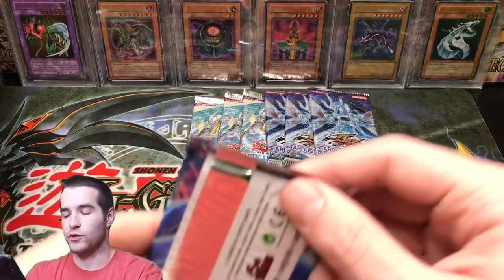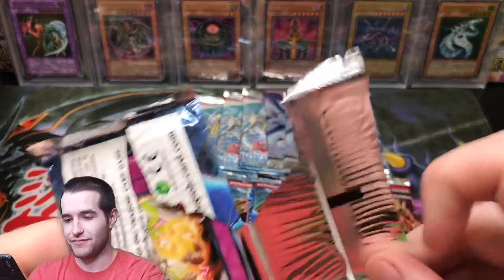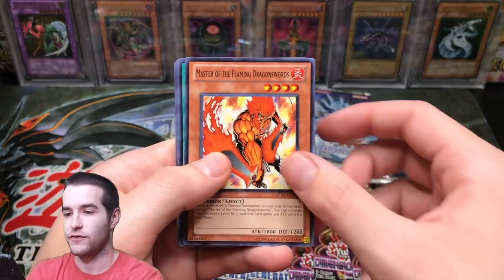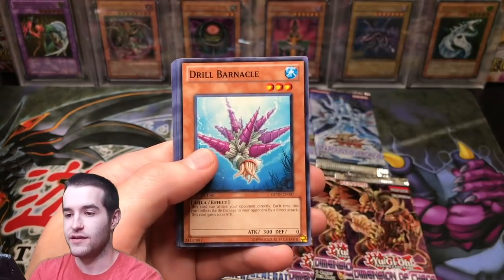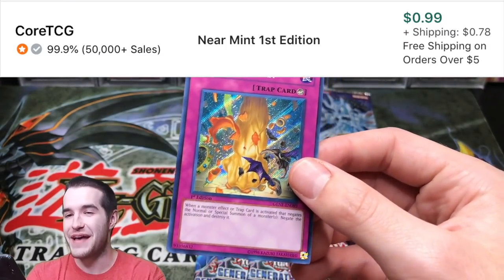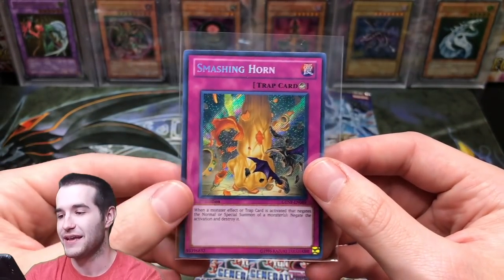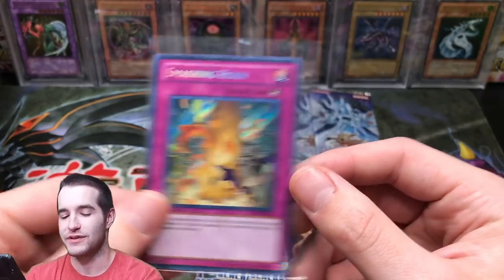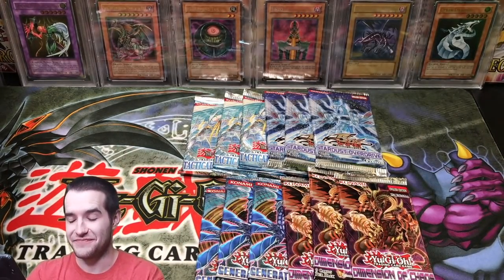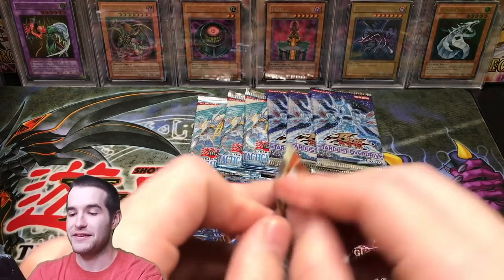Let's go with another Generation Force. Master of the Flaming Dragon Swords, Aqua Jet, Drill Barnacle, Curse of the Circle, Smashing Horn — back-to-back Secret Rares! Oh my goodness, back-to-back Secrets out of the same set! I know this one isn't too good because we did pull it before, but still a Secret is a Secret. That's pretty awesome — back-to-back Secret Rares from the same packs. This opening has been nice.